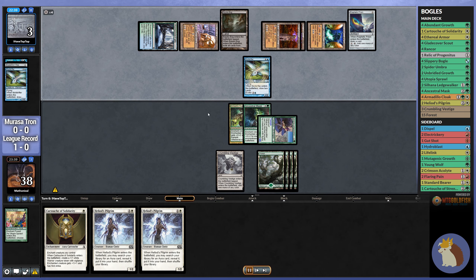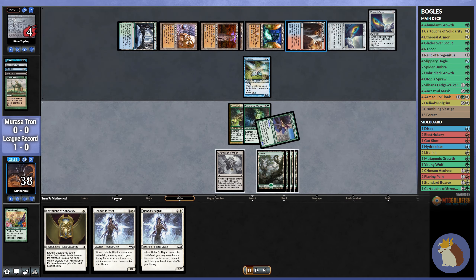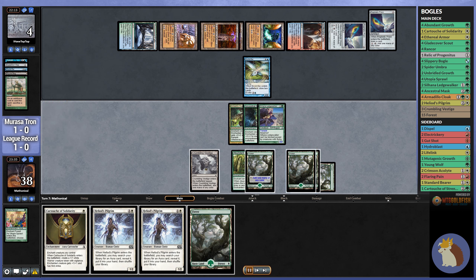At this point, they are digging for something that will keep them alive, and they're still not finding it. So they end up going for a Cropotation to gain a life. If we draw any enchantment, which we do, they are dead on board. So we did manage to steal that game 1 very quickly, although that is exactly what Hexproof is trying to do.